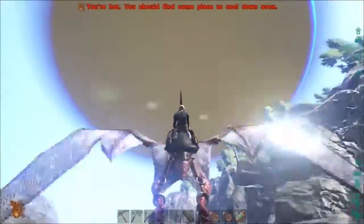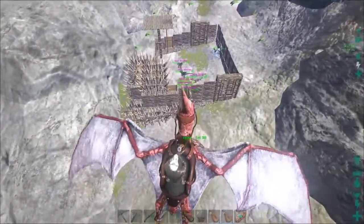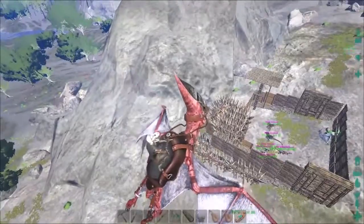Most of the time you will be raided when you are offline, so when you aren't on you will need to put spikes in front of your door so your whole base is surrounded by spikes, leaving no weak spots for attackers.